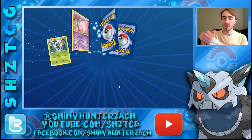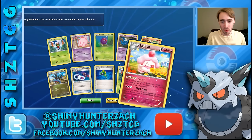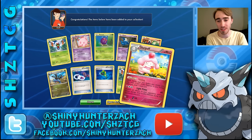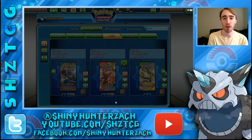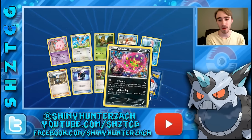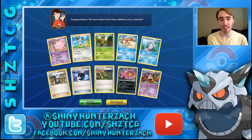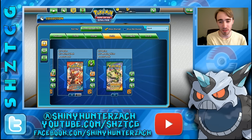Next up, the rare is a Sawk, actually. It saw a fair amount of play with Seismitoad EX because of its ability where you can draw a card, and if this Pokemon is your active you can draw one more, and that's every turn. In this pack we have three trainers again, a rare reverse Spiritomb, and then our rare is a Chandelure holo which I don't think ever saw play. The Lampent from Phantom Forces saw more play than the holo Chandelure that evolved after it. That was all the Phantom Forces packs.